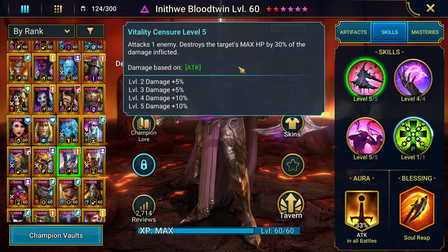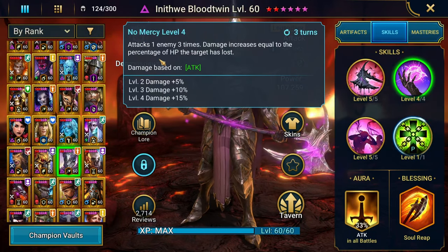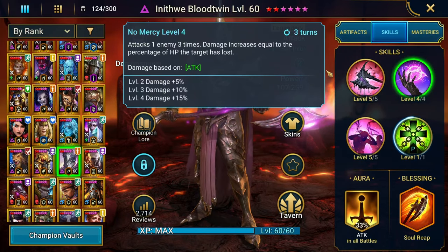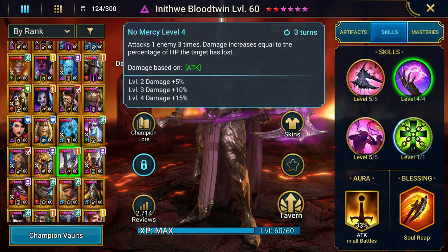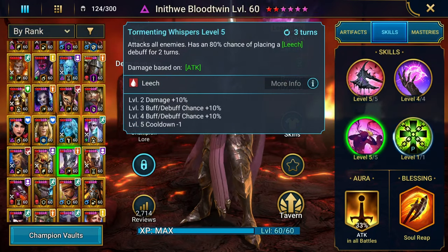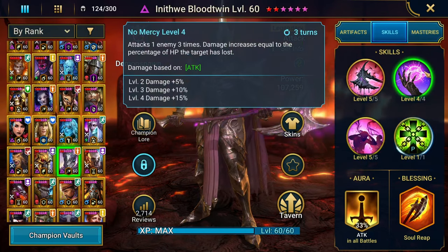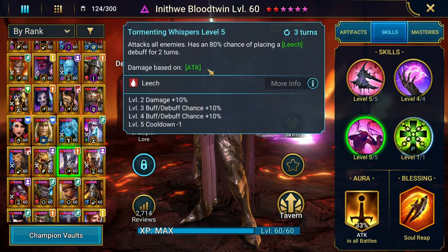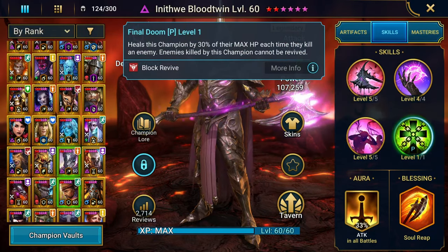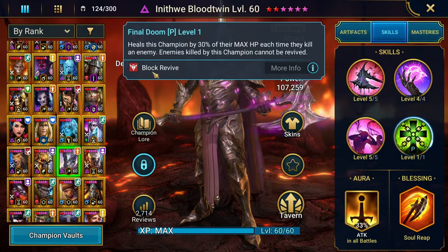His A1 basically just attacks and then destroys max HP by 30%. The A2 is going to be a three-hitter — this is probably his hardest hitting move and the one I like to use especially against somebody like Sun Wukong. His A3 is an AoE that places a leech, which is nice, but it doesn't hit as hard because it's only a one-hitter. The main thing though: he kills somebody and then blocks revive on them.